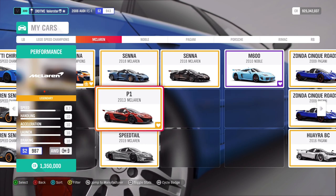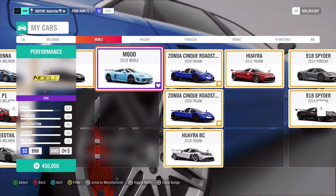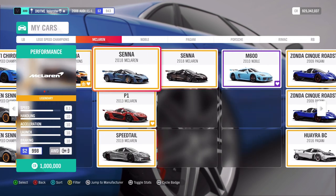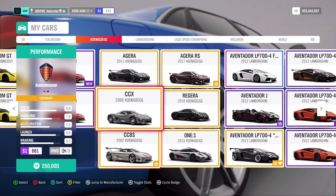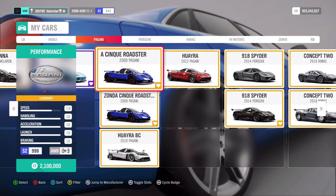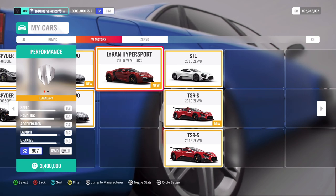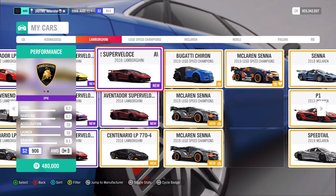I actually took the McLaren P1 — I had no problems winning with that. The Noble is also pretty fast but you need to handle the car. Pagani is good, the Noble is good, the McLaren P1 is good, and the CC8S with car pass is good. If you have problems with the hypercar, you can take an S car and keep it in low PI — for example, a 907 PI — and the Drivatars will also be very low, close to S1 basically. What can we win? We win the ID.R... actually no.